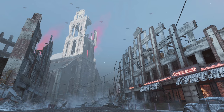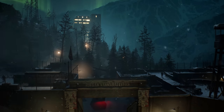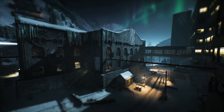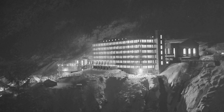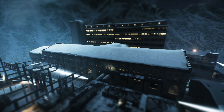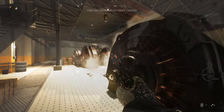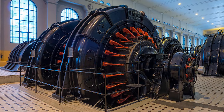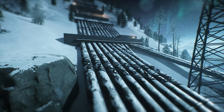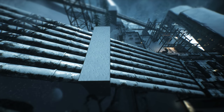For our fourth detail, DICE did an incredible job recreating the heavy water plant at Vemork in the game's single-player mission, Norlees. Full attention was paid not only to the exterior of the building and the compound layout, but also to the interior of the plant, including some of the massive generators. DICE even got the paint scheme right. On the outside of the plant, the massive pipes carry water for the generators down the mountain, just like they did in real life.